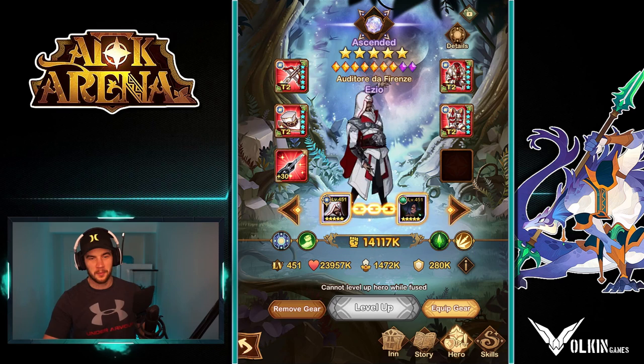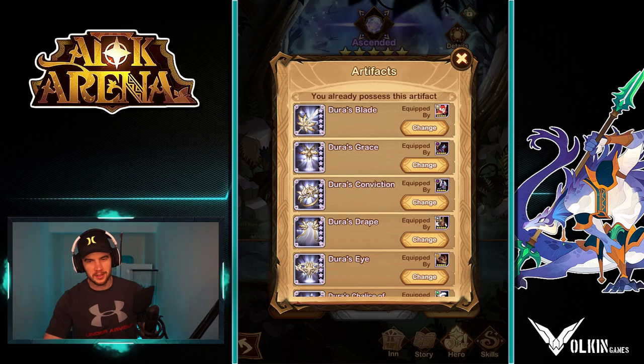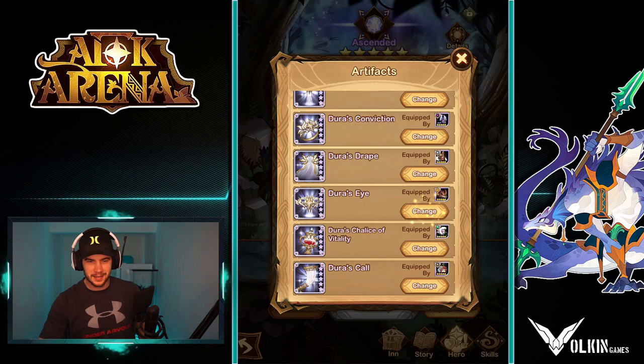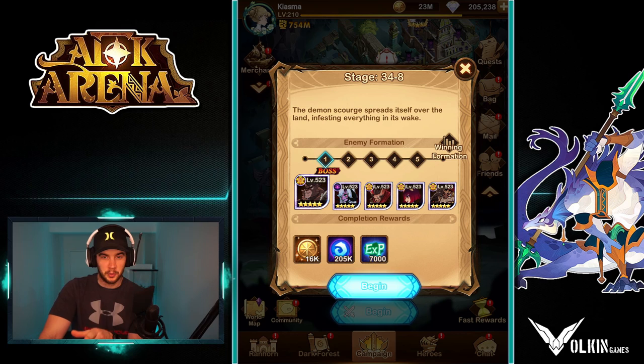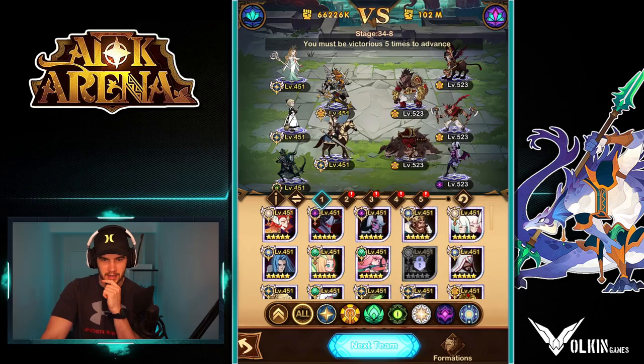Okay, here he is. I just upgraded him to level 30 signature item. As you can see, we've got maxed out gear, which is perfect. I'm going to use him with Tailene. I feel like Blade would work well on him because it increases his attack as the battle goes on, which means he gets a higher limit on his execution threshold. So I think we might take Dura's Eye and see how this pans out. We'll test him in some campaign and then also test him in some duels against other people.